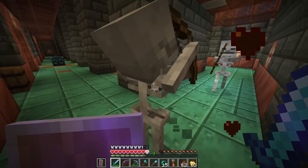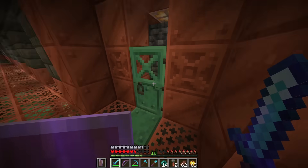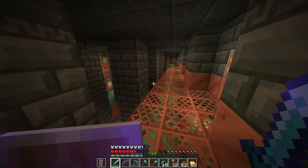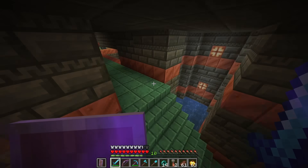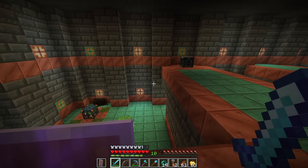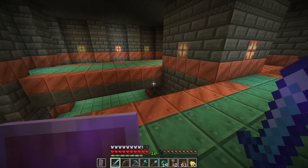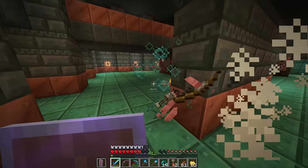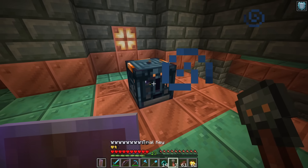Ow, skeletons! I got another key. Oh that door doesn't go anywhere. I hear another spawner — something going on over here. Big room! This is one of the vaults, I think. Yeah, this is a vault. Let me take out this room first. If I go ahead and right-click with the key...